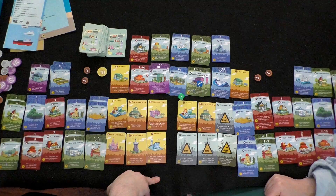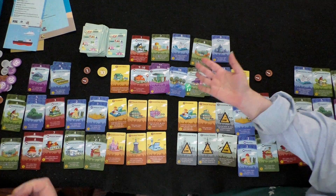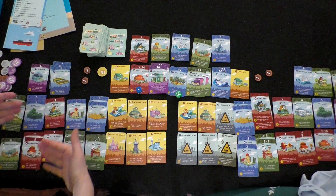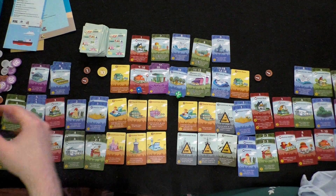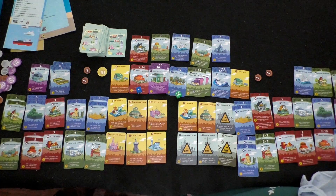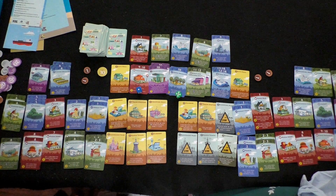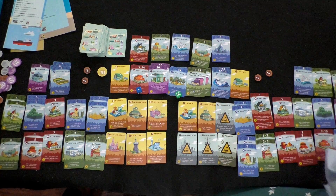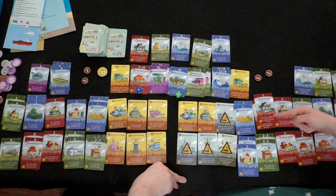Player two reflects that staying broke was her only defense against the attack cards — she spent cheap cards that added up over time. Her mistake was not investing enough in blue cards, which provide passive income on anyone's turn. Player one went for too many red attack cards expecting player two to roll doubles, but player two never did. Rolling singles also hurt player one because player two had built strong single-die income. The game rewards diversification and reading opponents' strategies.